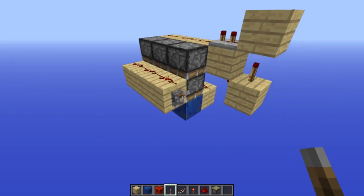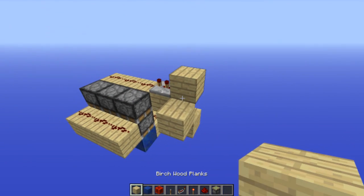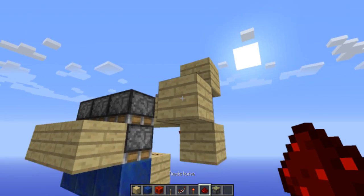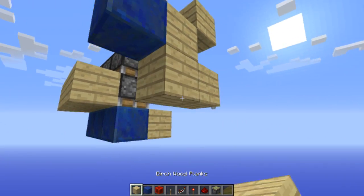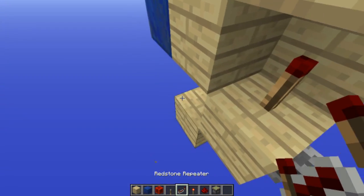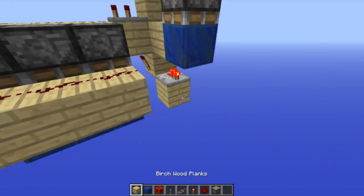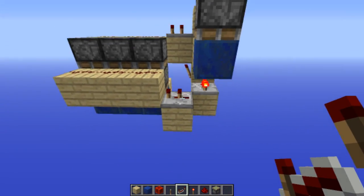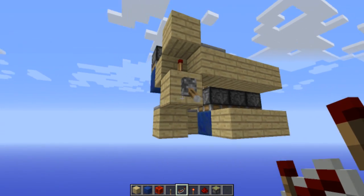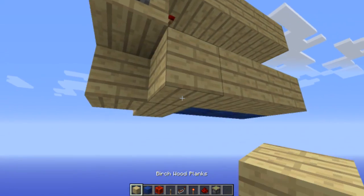Now we just need to get power into this line right there, and the way we do that is we have a block on the side of that redstone dust, a sticky piston facing downwards with a block attached, then right here a repeater on one tick, and on this side a repeater on two ticks.